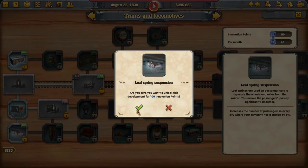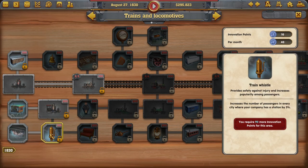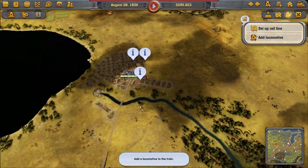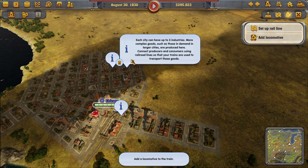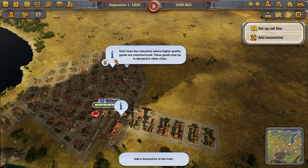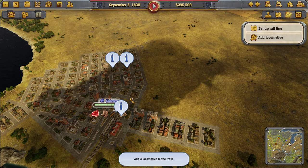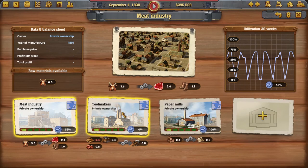Leaf Spring Suspension requires 100 innovation points — which we have! Innovation is going great. We're still trying to accomplish the Madison to Wisconsin route. Each city can have up to three industries, and larger cities produce more complex goods. Madison has leather for export, meat for export, mail, and waiting passengers.